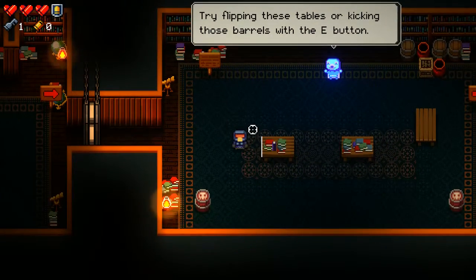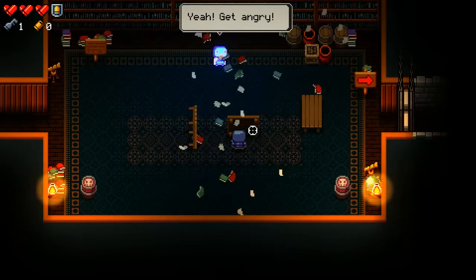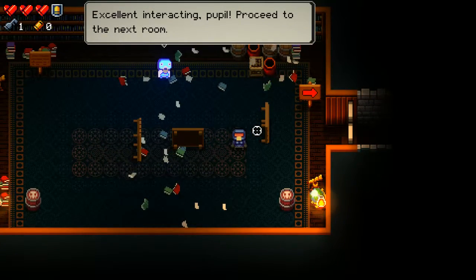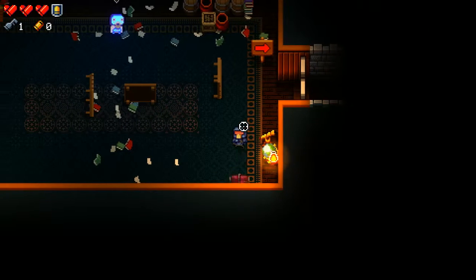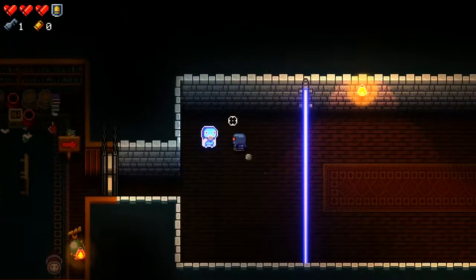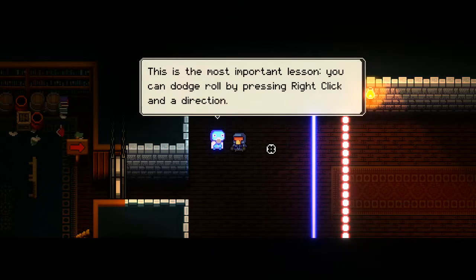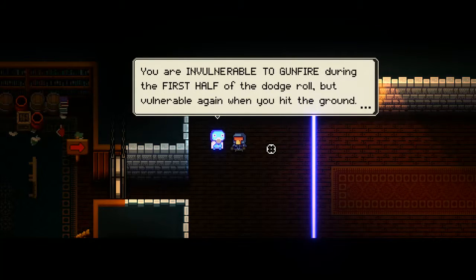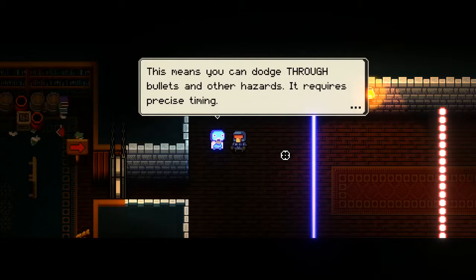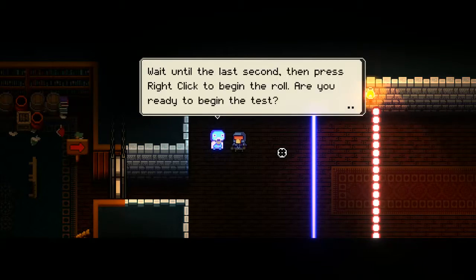So one of the first things we can do is flip tables to create cover for ourselves. There are also items that give you buffs when you flip tables, and you can also flip barrels. The most important lesson is the dodge roll — by right-clicking we can dodge roll in any direction, and we are invulnerable during the first half of the dodge roll. We've got invulnerable iframes, but we're vulnerable again once we hit the floor. So we can dodge through bullets and other hazards, but it requires timing.